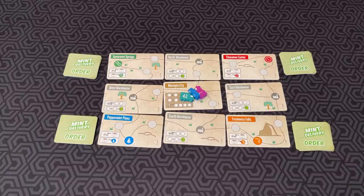In Mint Delivery, you are mint delivery drivers, picking up mints made at Mort's Factory and delivering them around the region to fulfill customer orders. The player that has the best job will become the employee of the month and win the game.